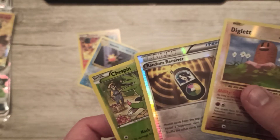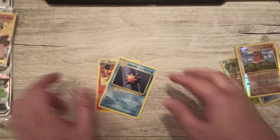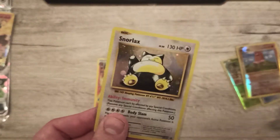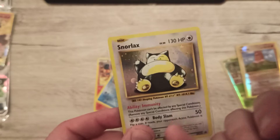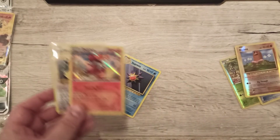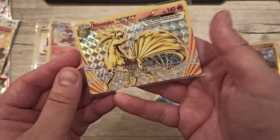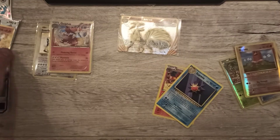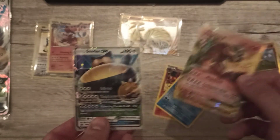So we got: Aerosol — Reverse Holographic Diglett, Random Receiver, and Chespin. We got Staryu and Simisear as regular rares. We got Delphox as a holographic rare. And a promo holographic rare Snorlax, which I'll probably keep either way because it's a promo and I love promo cards. We got the Ninetales BREAK card, which is a beauty. We got a Charizard EX. And of course the Snorlax GX.